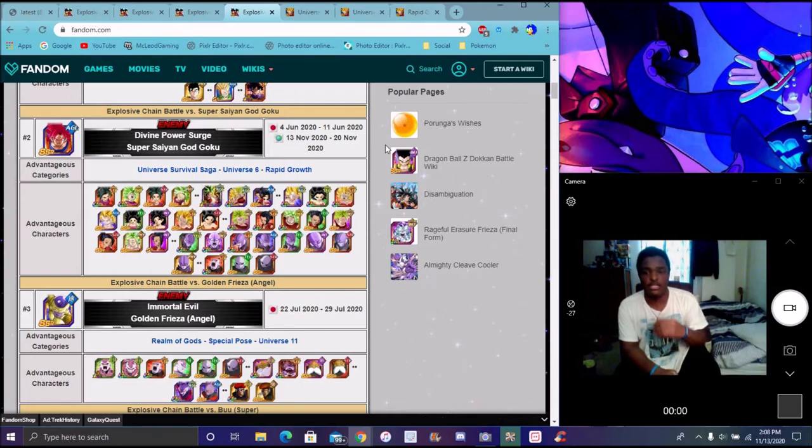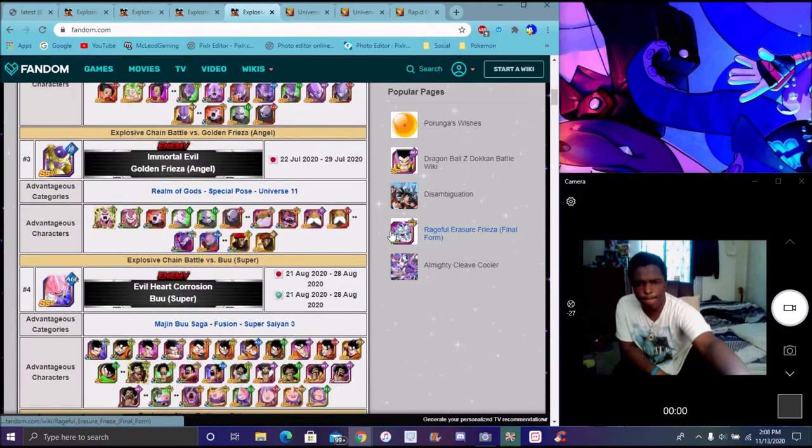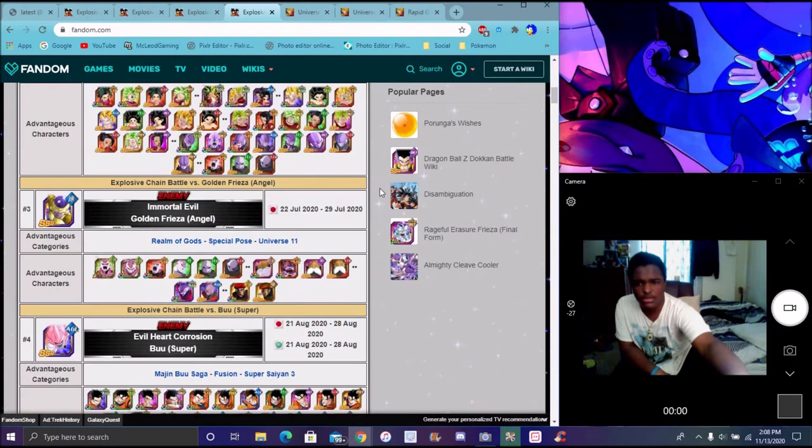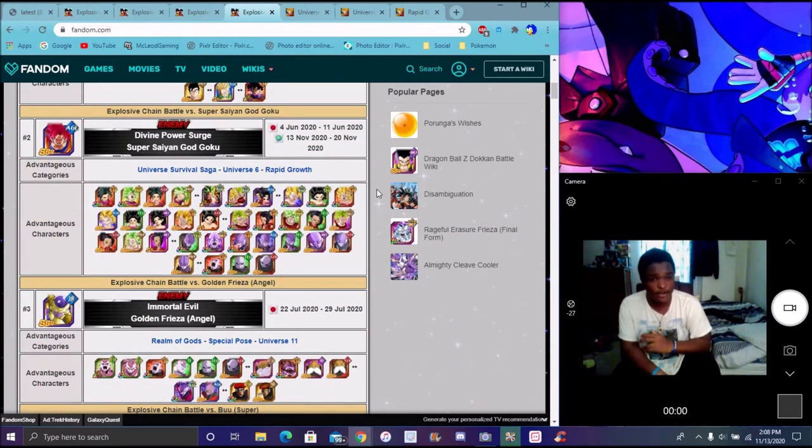It would be kind of crazy if all these team battles came back in one setting. The one down there should be for Global December because we'll have Angel. We're not going to get a team battle for a good minute unless they push the World Tournament one early for Global next. The main units — the double-dot units are going to do a lot more damage. Also, like I said, these guys are free to play — all the Kale, Kefla, World Tournament, Hit and stuff like that — all these units are pretty much free to play.